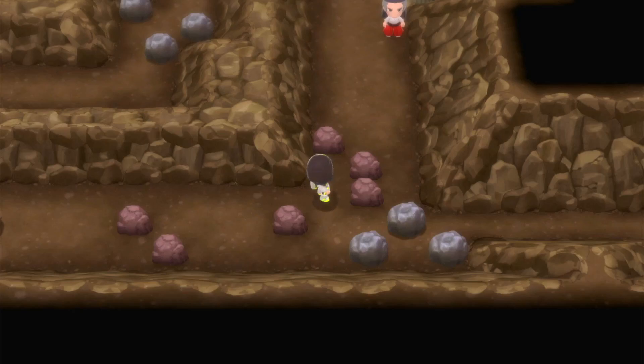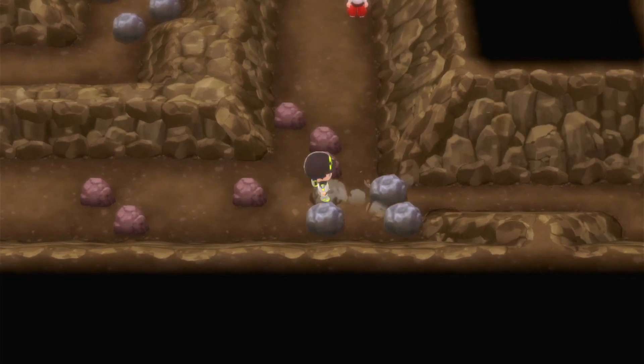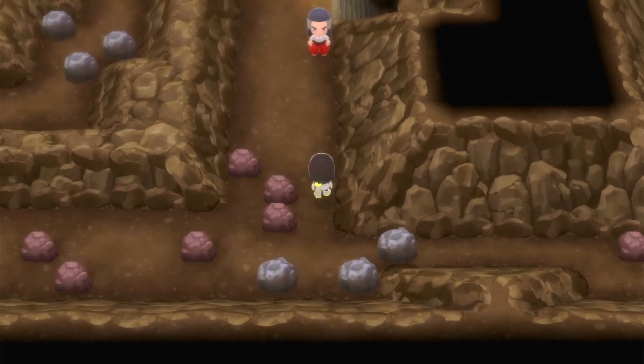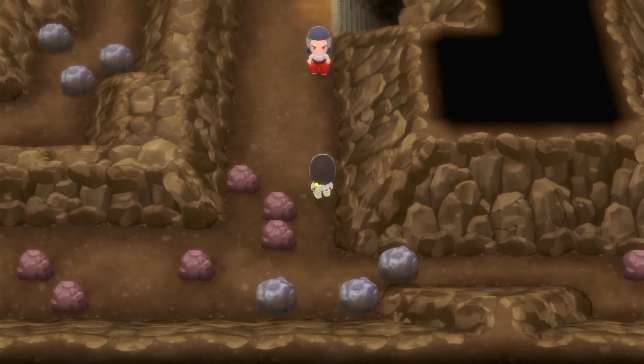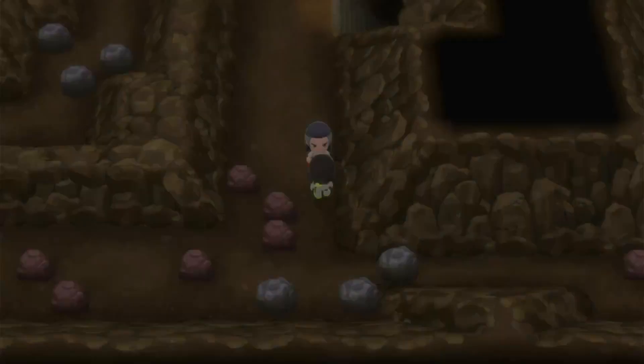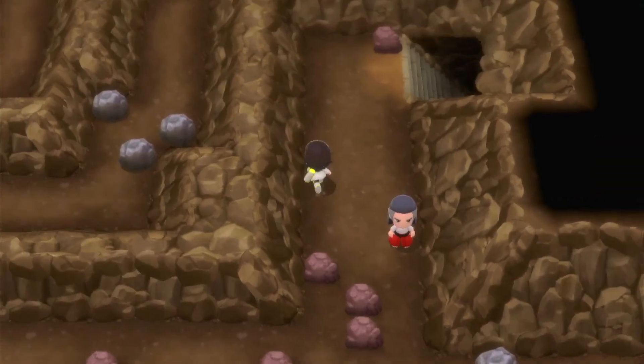Trying to figure out what I need to do according to this map I have, because you have to do one of these boulders and come back to the other one later — see, because if you push this one you can't get out that way. I'll be back again after this. We beat that — now we can go down off this floor.